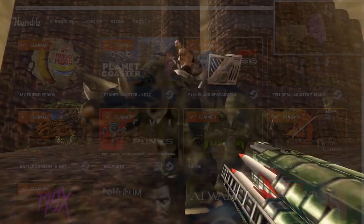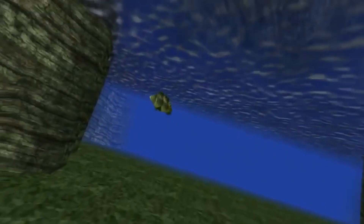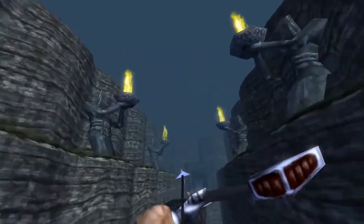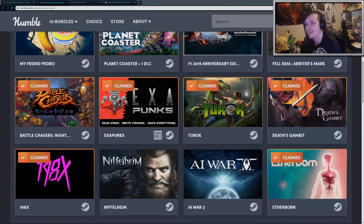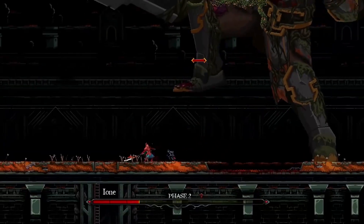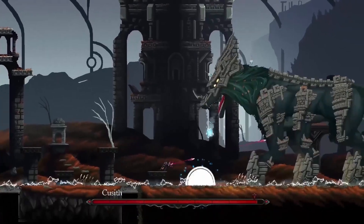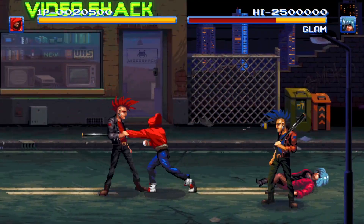There's Turok, which is the graphically enhanced remaster of the original Turok game. It's a fun first-person shooter with loads of dinosaurs to fight and some light platforming. If you like classic shooters like Doom, you'll probably enjoy Turok. Next up there's Death's Gambit, which is another souls-like, challenging side-scrolling action game. You face off against a large variety of difficult bosses, but visually the art style is great, and once you defeat some of the bosses it's incredibly satisfying. It's certainly worth a try.